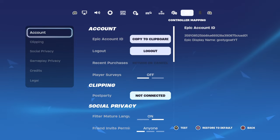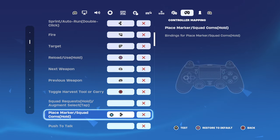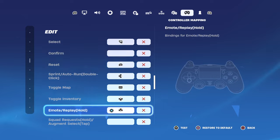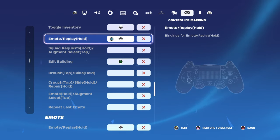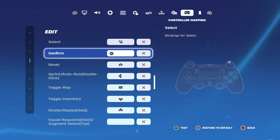Alright, so basically these are my settings right here — harvesting tool right here. I'm on PS4 right now, so I edit with triangle. Basically your index finger should be laying on O, triangle, square, X — they should be laying on all of those buttons so you can click all of them.